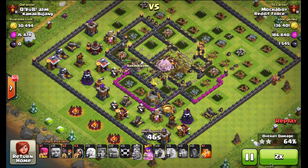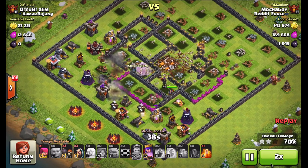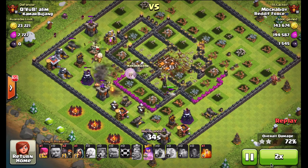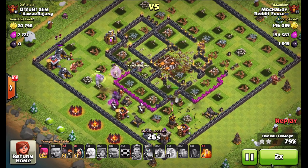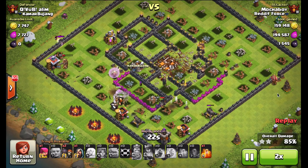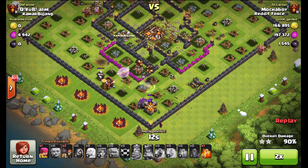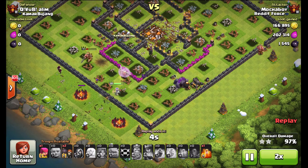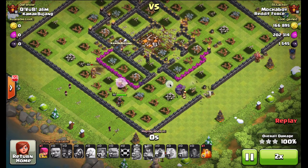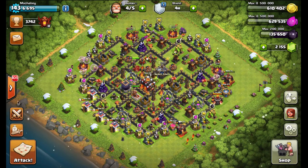With three rages I can take down single-target Inferno bases, mixed mode bases, definitely multi-target Inferno configurations. And again, almost as a consequence with the air defenses so far apart, they cannot defend against those healers in the core. There's no way for those air defenses to participate in the defense of the base to take out those healers. So as a consequence, you go up into cleanup mode and a three-star.